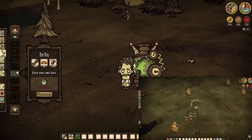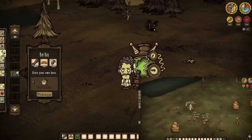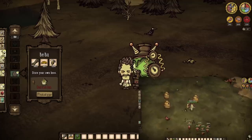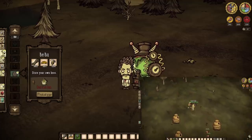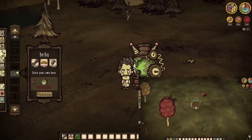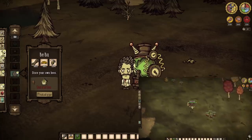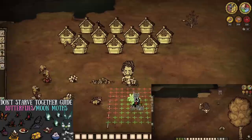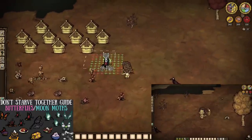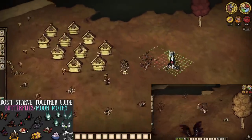Now, the best source of honey is making bee boxes ourselves. Hopefully you've been saving all those honeycombs along the way, because while beehives are not renewable, we can make our own better versions. Be sure to craft a bug net to capture some live bees for these crafts. Bee boxes will produce one honey per day even if there are no flowers around and you are far away.